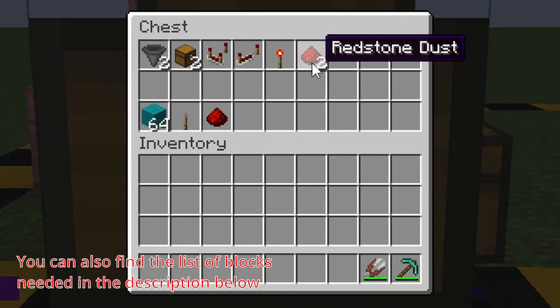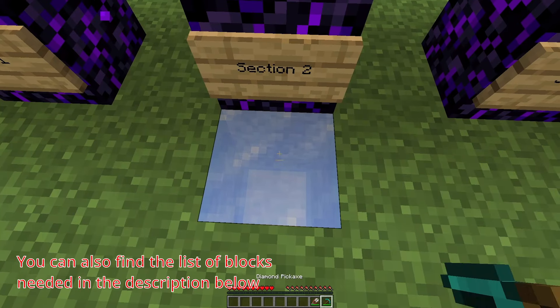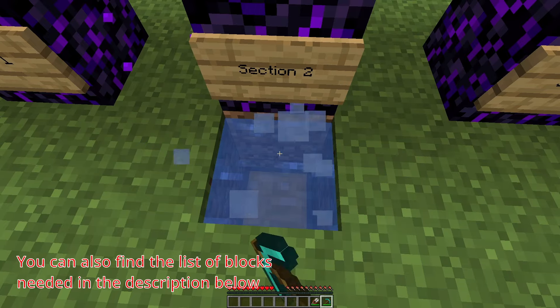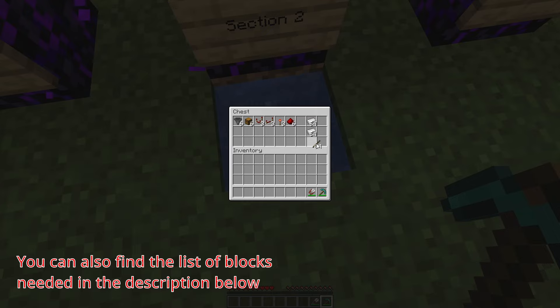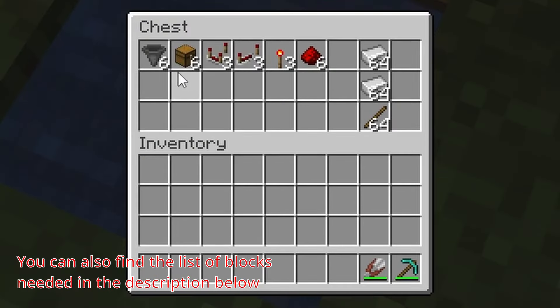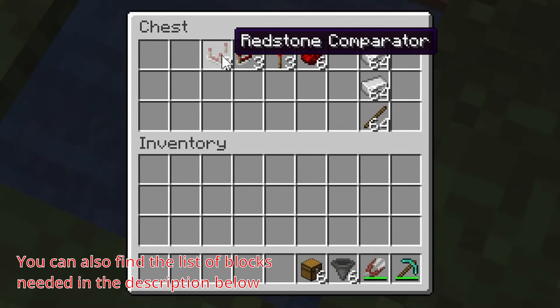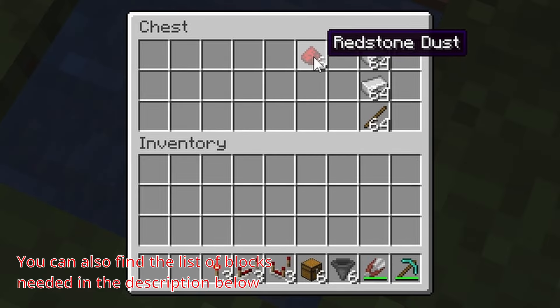So before we dive deeper, do bear in mind that the number of blocks in this section will vary depending on the number of crafting slots you will be using, meaning you'll have to multiply all of these by the number of crafting slots. So for our case, we want to be creating a crafter that can auto-craft iron swords, so we're going to need it to follow this recipe right over here. In that case, we're going to be multiplying all of these by 3. So I'm going to need 6 hoppers, 6 chests, 3 redstone repeaters, 3 redstone torches, and 6 redstone dust.